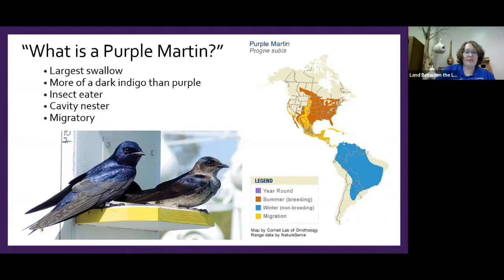Purple martins are migratory — they fly south for the winter and north for the summer. This range map shows blue where they winter in South America, yellow for their migration through Mexico and Central America — roughly late August heading south and late February to early March coming back north — and orange for their summer breeding zone, which includes our area.